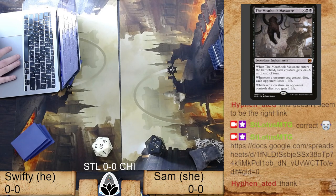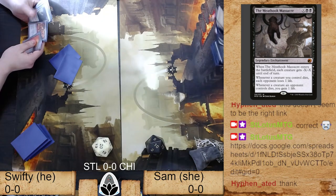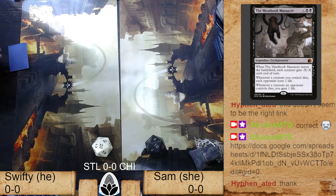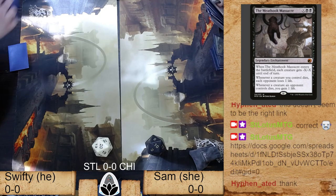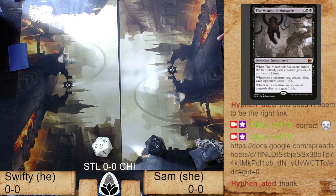Going Mox, Mox, Urza's Saga won him this game. Urza's Saga is a crazy Magic card — making two constructs and finding a different mana source is really insane. Him getting to make that one extra construct was probably the difference between a win and a loss. If her Plague Belcher got to attack one or two extra times she would have been cruising to victory.